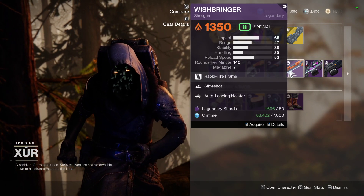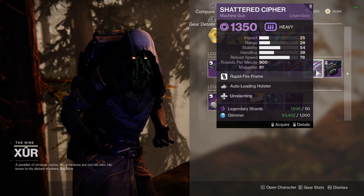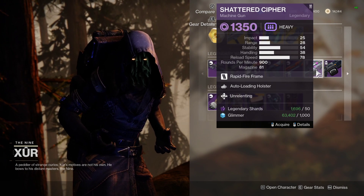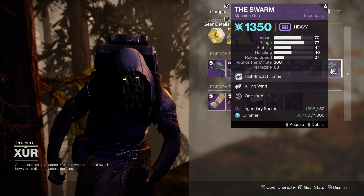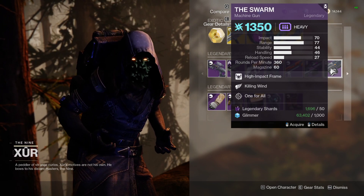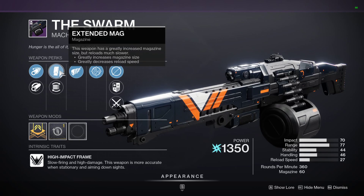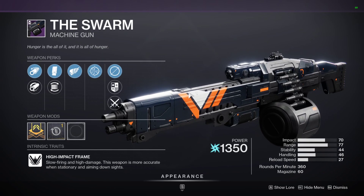We've got the Wishbringer with Slideshot and Auto-Loading Holster. There's the Shattered Cipher from Season of the Splicer with Auto-Loading Holster and Unrelenting, if you missed out on it from a previous season. We also have a nightfall weapon — the Swarm — with Killing Wind and One for All, which is not in rotation for nightfall weapons this season but is in the Xur loot pool. Worth a shout if you didn't pick it up in previous seasons.